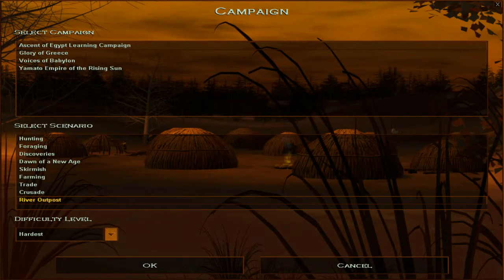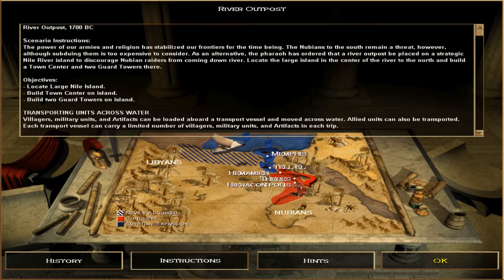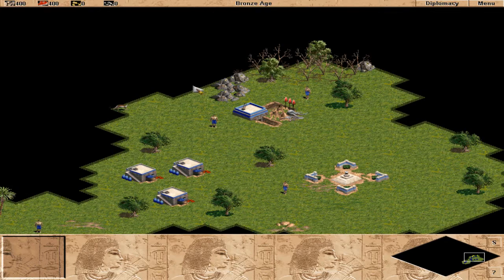Ladies and gentlemen, this is Gaming with Adrian, welcome to Age of Empires. The next mission we're going to look at is called River Outpost. The scenario: our armies and religion are stabilized, but the Nubians to the south remain a threat. The Pharaoh has ordered a river outpost be placed on a strategic Nile river island. We need to locate the large island in the center, build a town center and two guard towers there.